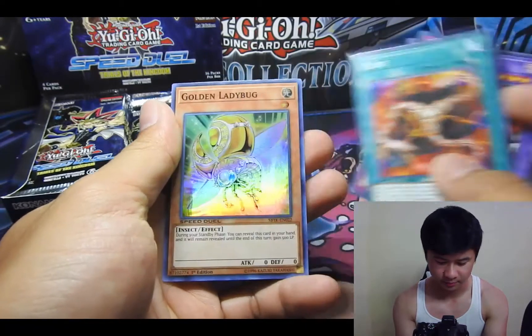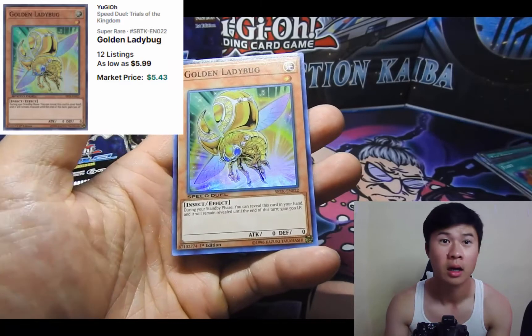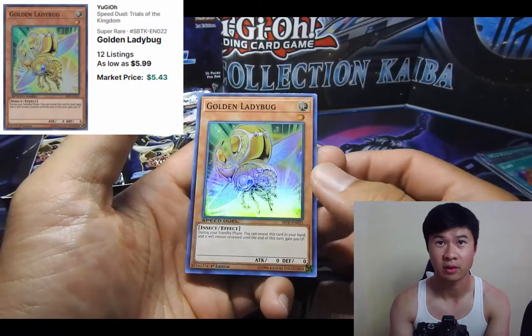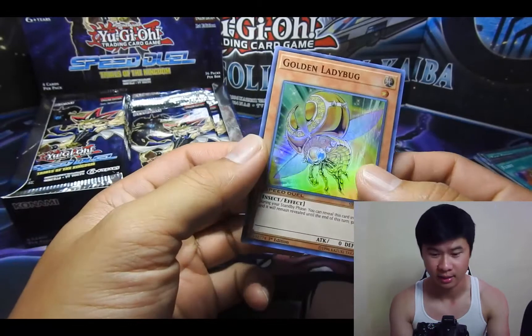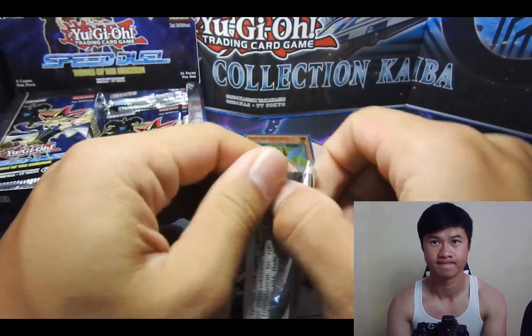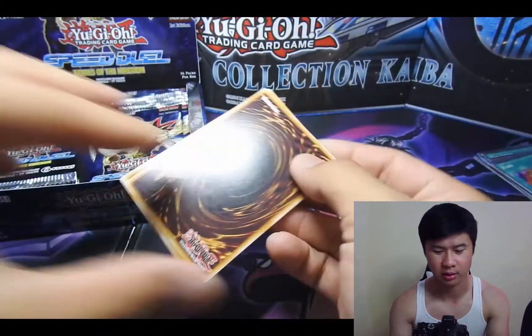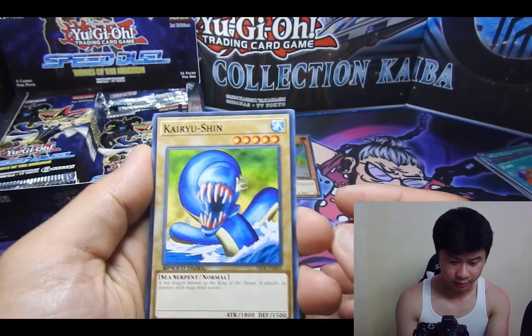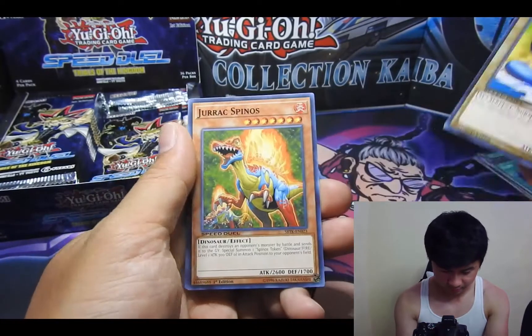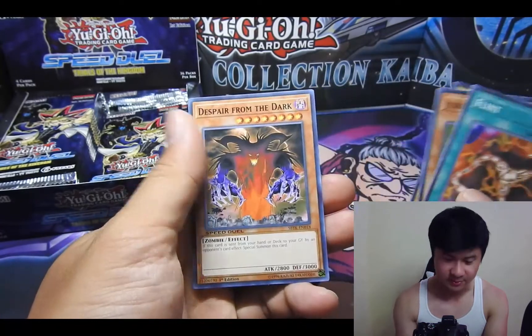Another Skull Knight. Golden Ladybug — this is card number eight chase card, so that's a pretty good card to get. That's a good pull for sure, one of the better holos. I don't know how many holos are in this set. Kairushin, Jorakspinus, Flint, and Despair from the Dark — very awesome looking artwork and a very beefy monster as well.